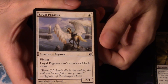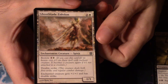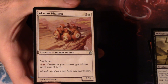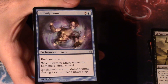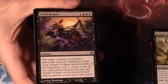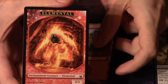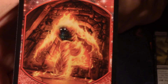Loyal Pegasus. Ghostblade Eidolon — it's an enchantment creature. An Acrowan Phalanx. Eternity Snare. Faded Return. And a Mountain. And an Elemental token — yes, it is an Enchantment Elemental creature token.